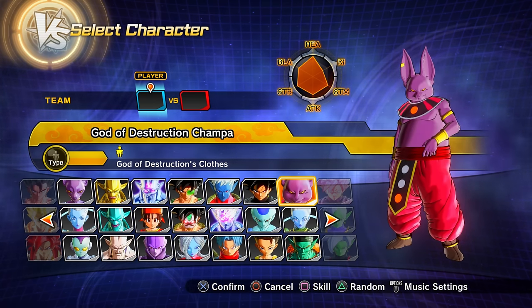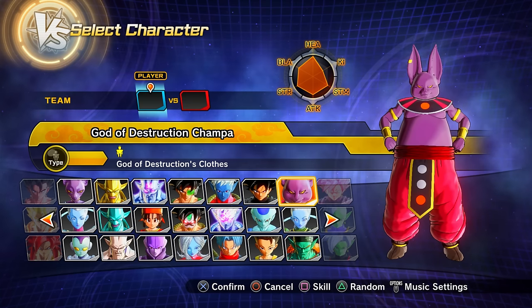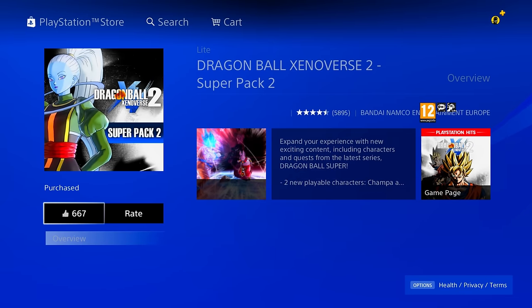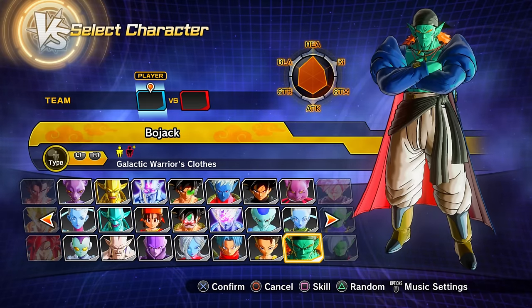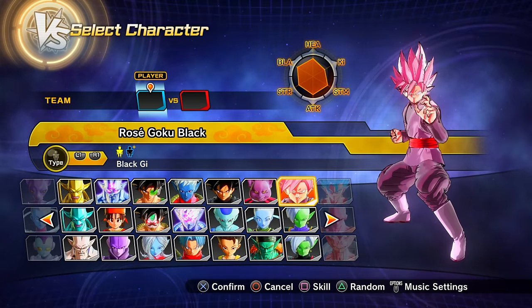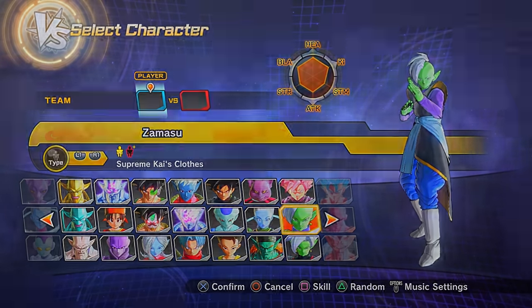DB Super Pack 2 (DLC 2) gets you God of Destruction Champa and Vados as playable characters. DB Super Pack 3 (DLC 3) unlocks Bojack, Super Saiyan Rosé Goku Black, and Zamasu as playable characters.